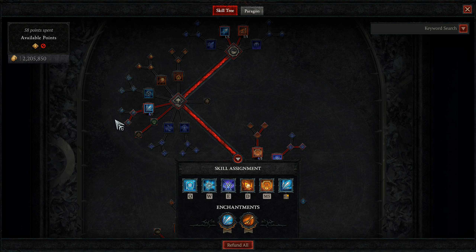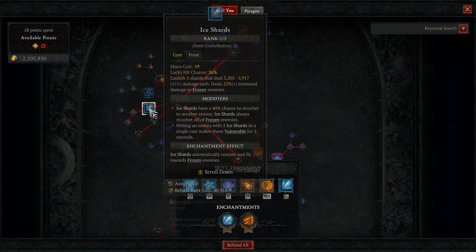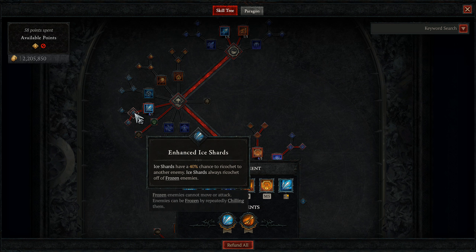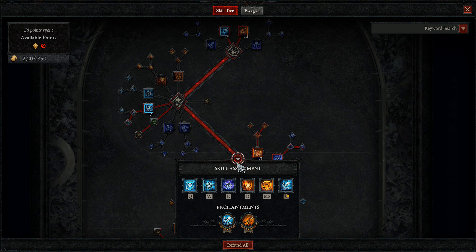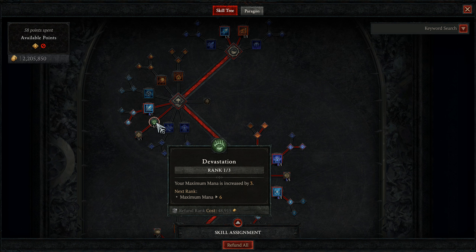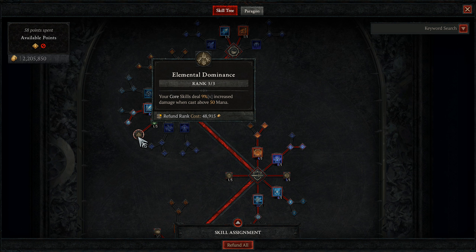Let's pause here for just a moment to explain how all this works. Each instance of the 5 Ice Shards you fire with the skill has a chance to proc Lucky Hit. Everything else that gives us chances to proc additional Ice Shards — like Enhanced Ice Shards, the Ice Shard enchantment, and the Piercing Cold aspect — also has a chance to proc Lucky Hit. Next, we're going to spec into Devastation so we can take 3 points into Elemental Dominance, which allows our core skill Ice Shards to deal an additional 9% damage when cast above 15 mana.